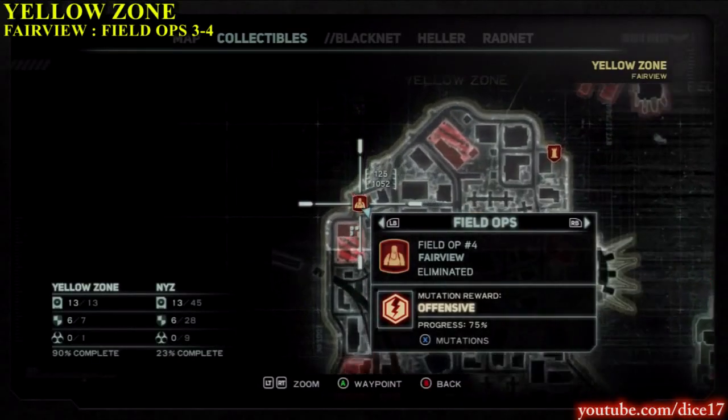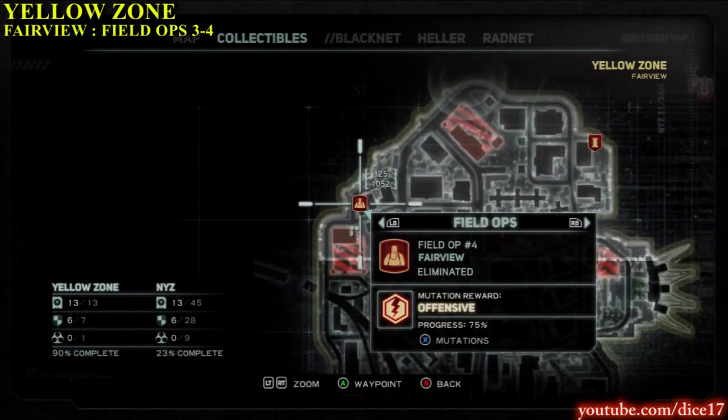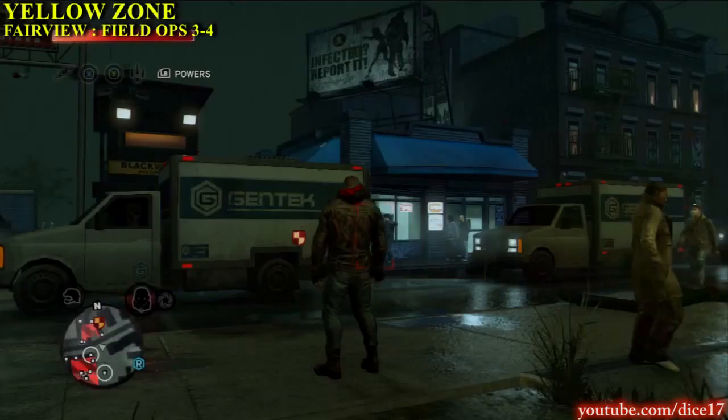You can find the third one on the east side of the map near the secure refugee area, behind this building.